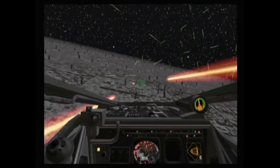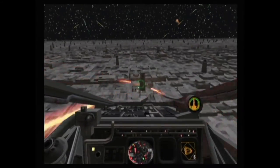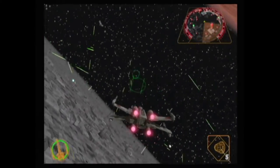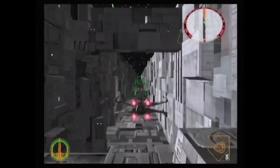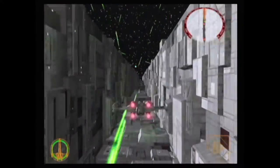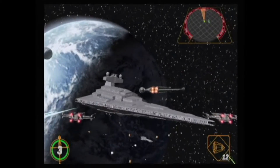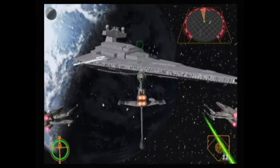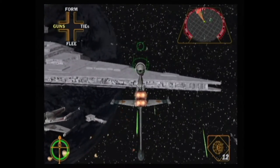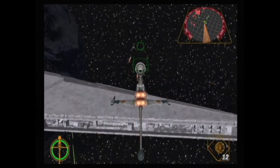Alternatively, when you're near death, you can press any direction on the D-pad to have the onboard droid fix your ship. The analog triggers speed up or slow down your ship, and for the X-wing or B-wing ships with S-foils, a full press of the R button closes the S-foils and makes it go pretty fast. The C-stick is also used for slight camera movement or to look around freely when you're in the cockpit view.